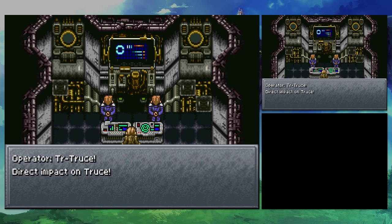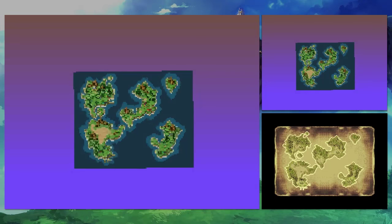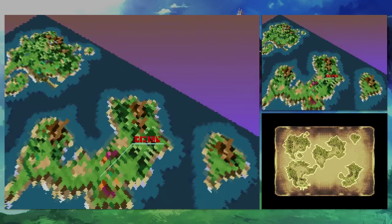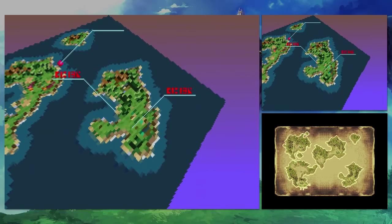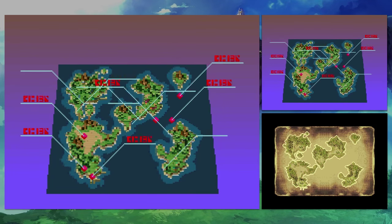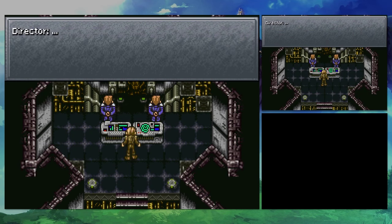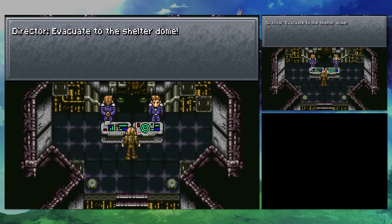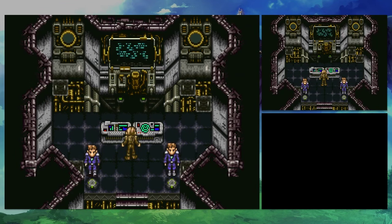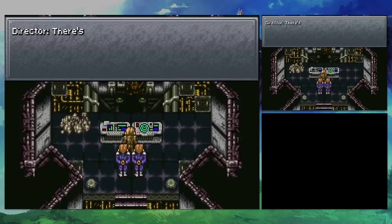Direct impact. Guardia Castle. Yeah, basically every city. They're all gone. We know you have a child — Don's your descendant.